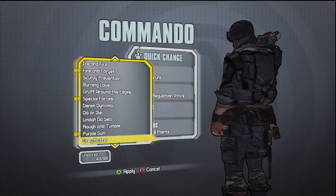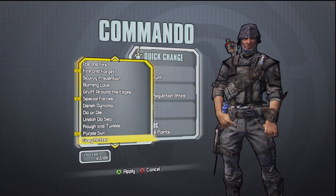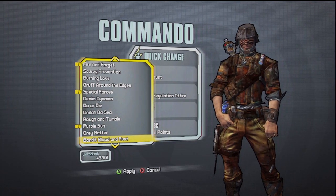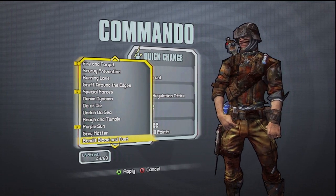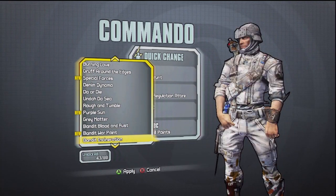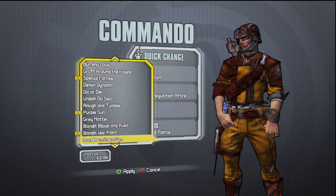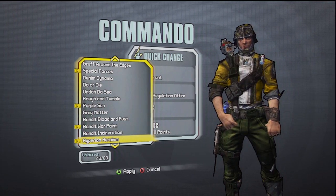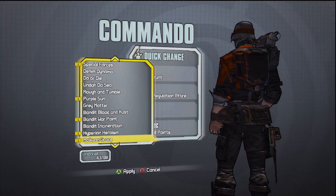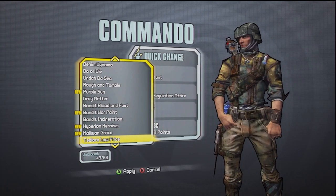This one is one of my favorite looks right here — just gray, gray matter — and I really like it. Just looks cool, clean, straight up soldier. These ones have face paint, war paint, whatever you want to call it, and they're pretty sweet. Out of the bandit ones, this is my favorite bandit one. I just stick to two different looks — gray matter and this helmet.